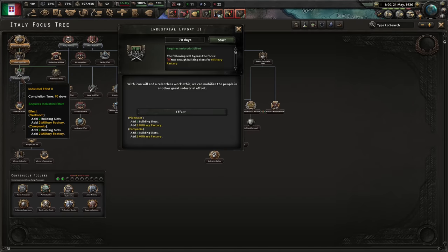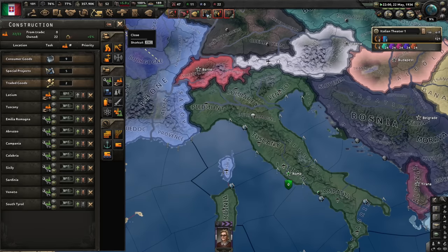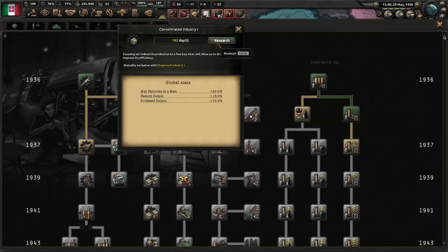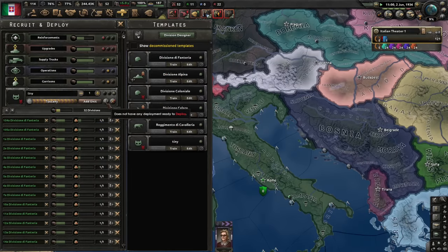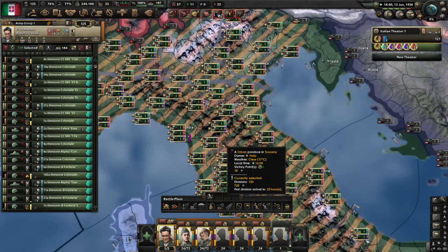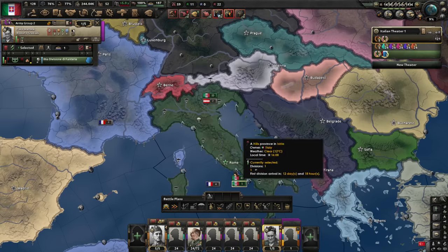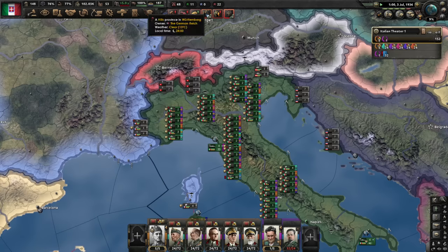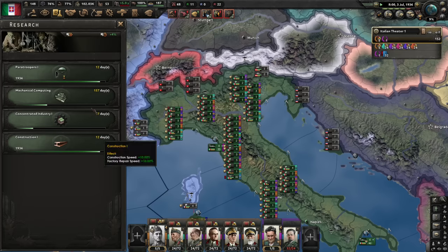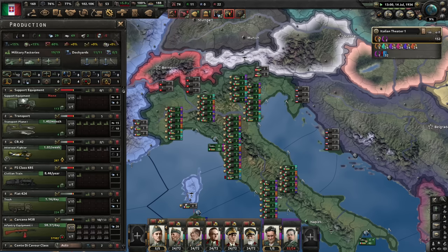Industrial effort complete. Let's go towards the research slot and get some more military factories in the process. Our civilian industry is lacking — perhaps I should do more civilian than military. Concentrated industry please. Deploy troops. As Italy we actually have access to a communist revolutionary, so we could turn communist. I wonder what tag a communist Roman Empire has. We'll do that later. These troops will exercise. We'll switch our field marshal for Giovanni Messe, and the second army group will be led by Rodolfo.